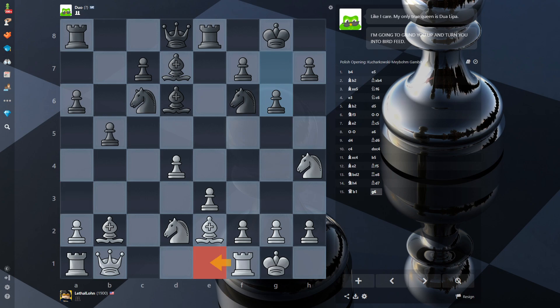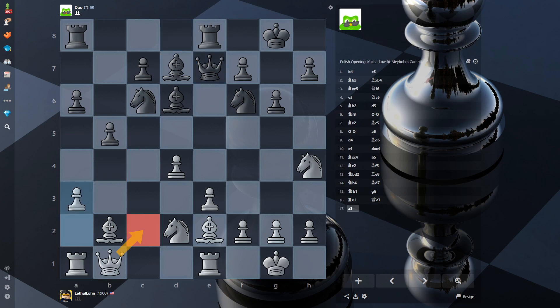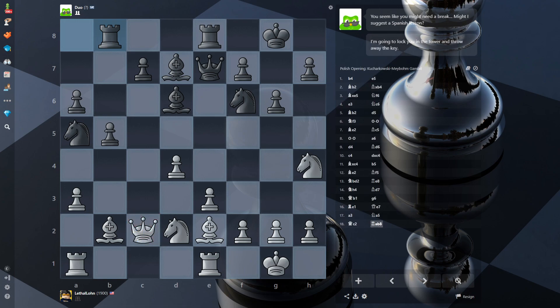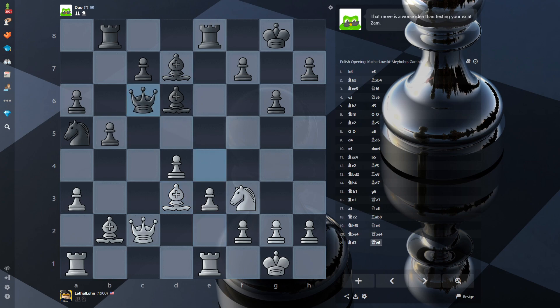I played rook e1, so I'm just going to play it. Duo played that and I lost. I think I went here, then the knight came here, so I had to go a3 first before going there. I think this wasn't really a computer move - I knew it was an idea eventually. This was supposedly an inaccuracy according to Stockfish. I think it's because I can bring the knight back now. Duo put the knight there but I can just take and then bring the bishop out.